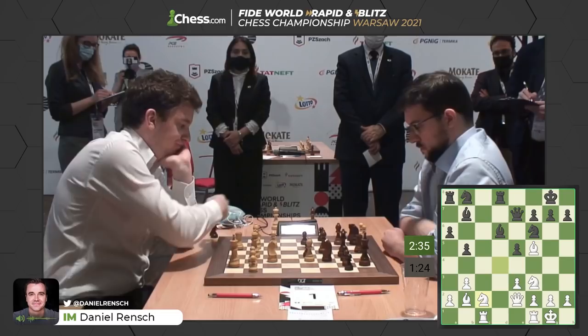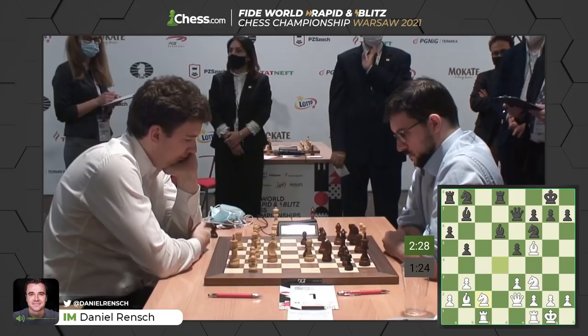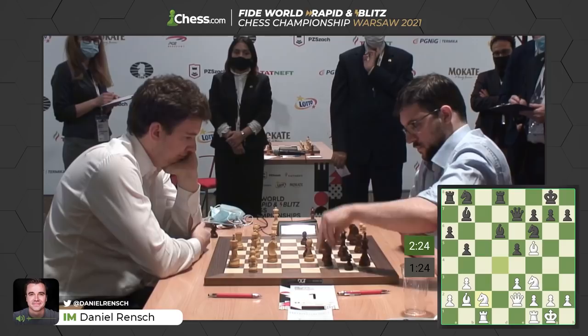Just look at White's pieces — not coordinating in the normal manner. White was very slow getting the optimal type of setup. You'd like to have structural shots like A4 as White, put the rook on D1. But right now, your pieces are just getting kicked around by Black's.